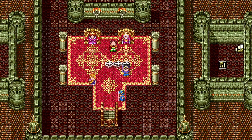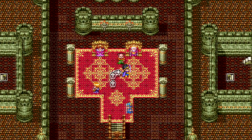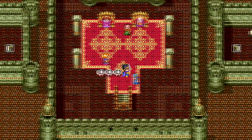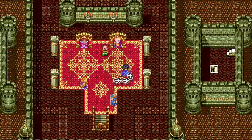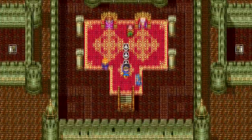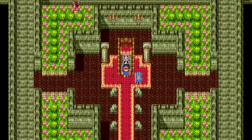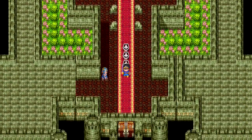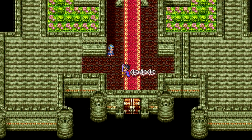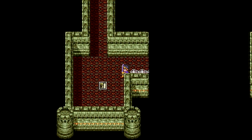Welcome back to another episode of Let's Play Dragon Quest 3 on Nintendo Switch. Last episode we went looking for the king's crown that was stolen, trying to find a guy named Robin Hood who stole it. He destroyed us — killed all my party members. We weren't strong enough to defeat him, so we're going to try again and beat him this time.